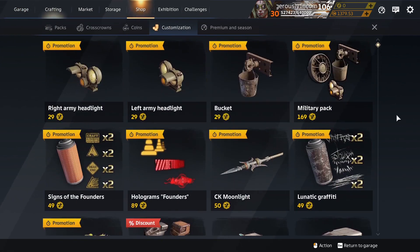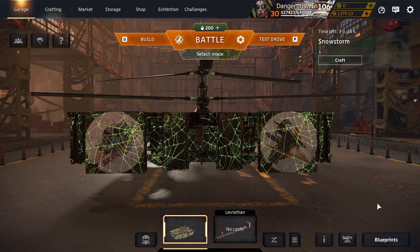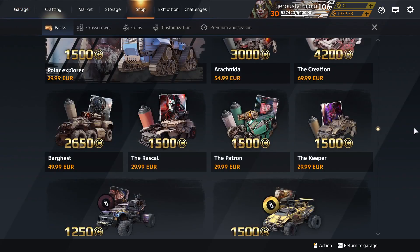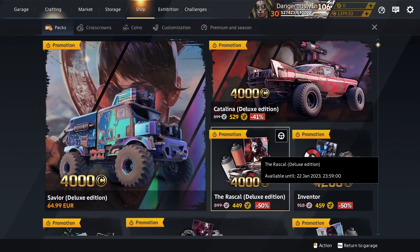That's all the new customisation. The news tells me there's a Lunar Sale now on — I don't remember there being a Lunar Sale, that's new, a new reason for a sale. More stuff returning, probably. Oh look — Rascal Deluxe Edition returns for Cross Crowns and an alleged discount.